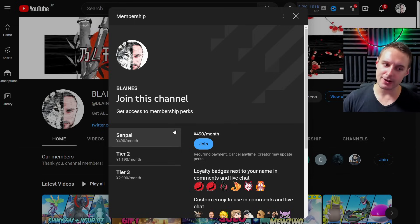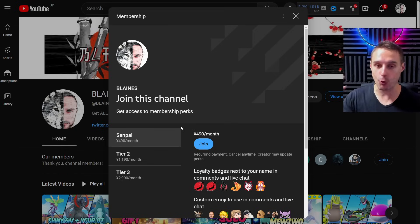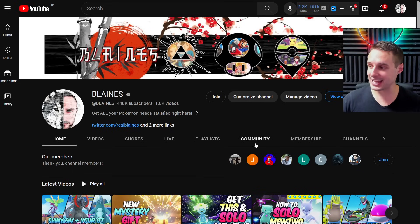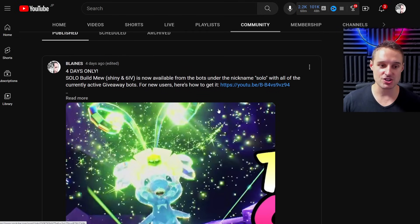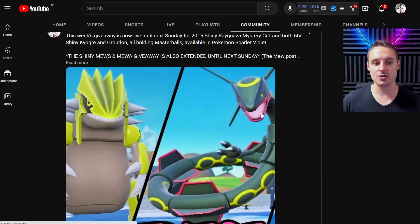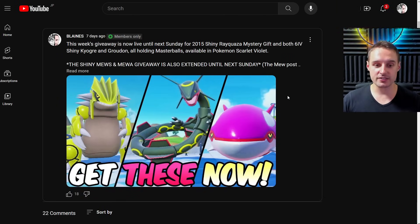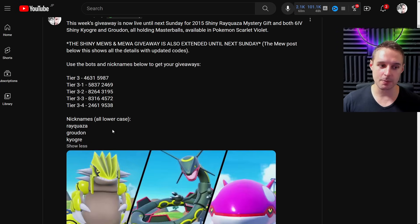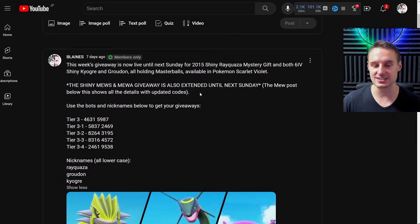For anyone new to my giveaways, I recommend trying Senpai Tier 1 first — you'll have at least four giveaways out of that for an entire month and can try it out at different stages throughout the week. If you do join, you can come to the Community tab right after and see all the information for each active giveaway. The Ultra Beasts post will be right there, and for member-only ones you'll see the label — for example Tier 3 only — and you can open it to see all the nicknames, bots, codes, and every detail you need.